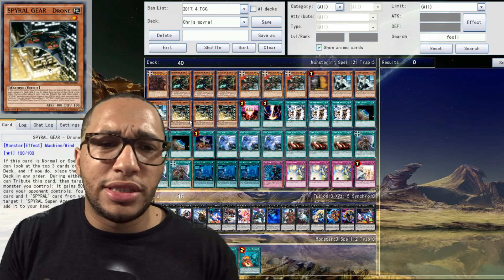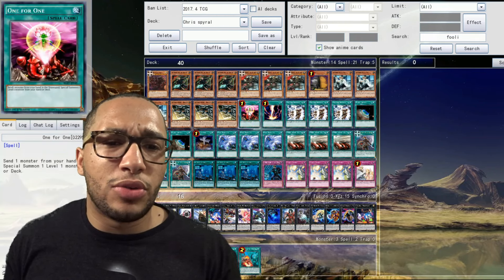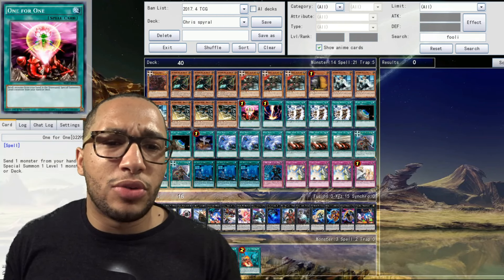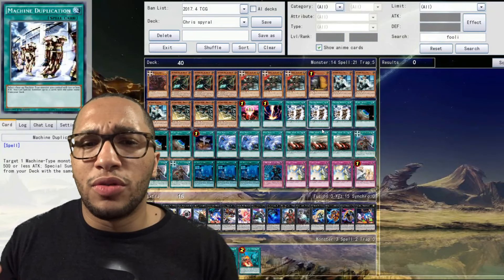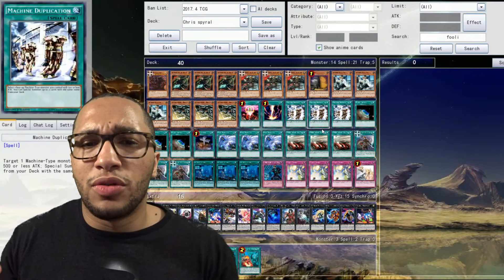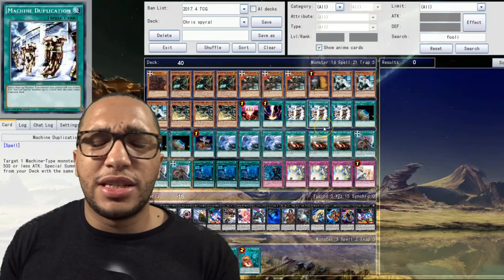The one random Max 2, actually, because Max is just good in this format. For some reason you draw it more when it's at one than when it's at three — go figure, that's that card game luck for you. Three Quick Fixes because it's a staple in the deck — the spamming with Quick Fix is really great. Then we got those three Gear Drones. Three Gear Drones is still great — spam out those rank one plays, pumping up your Agent for random OTKs. Gear Drone combos with Agent, and the whole deck revolves around Agent.